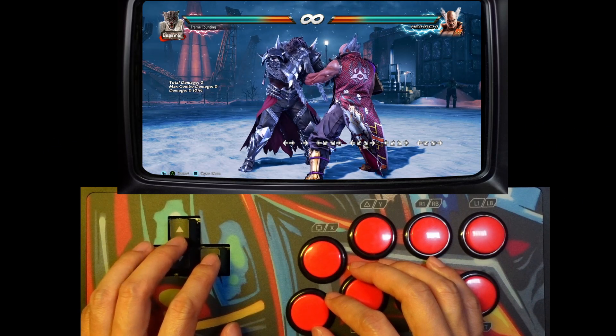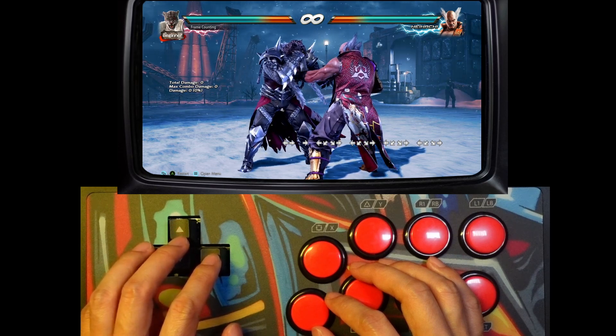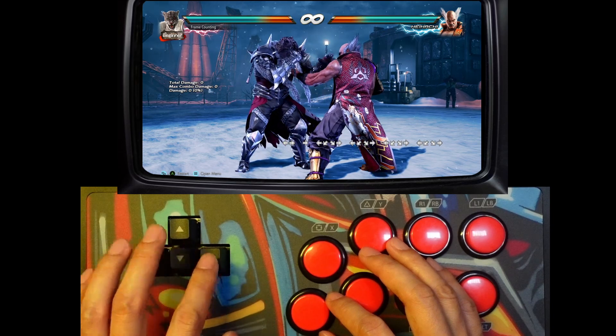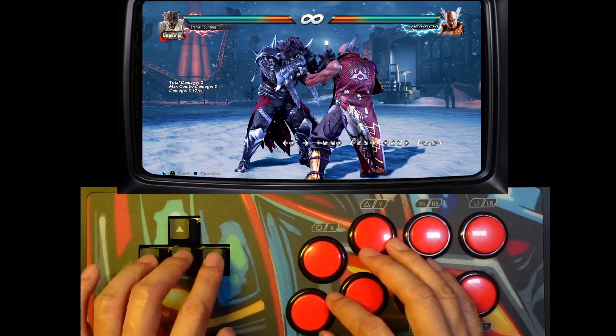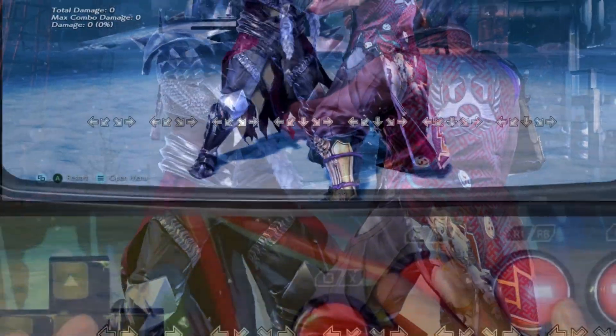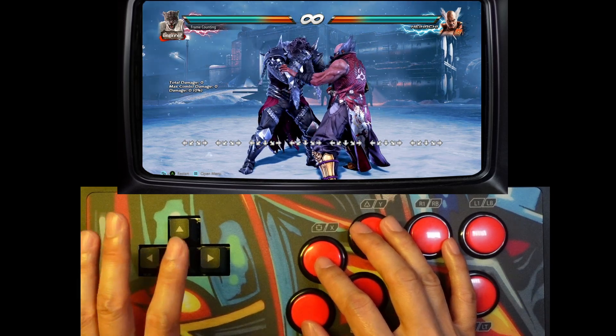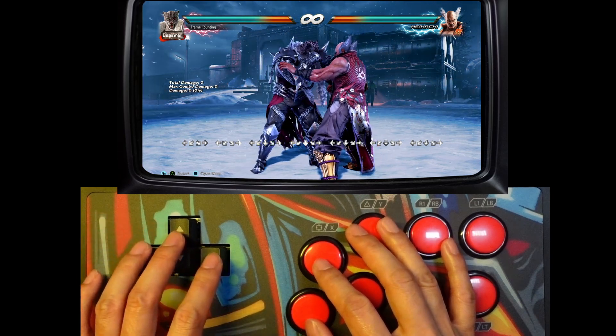But if you play Tekken or Dead or Alive or some of the other fighting games, the inputs may not be as forgiving. If you roll your fingers like this really quickly, the down input is gonna be missing. If we do this slowly, we can get it every time, but in the heat of battle, you don't got time for that. You gotta be able to do it quickly.